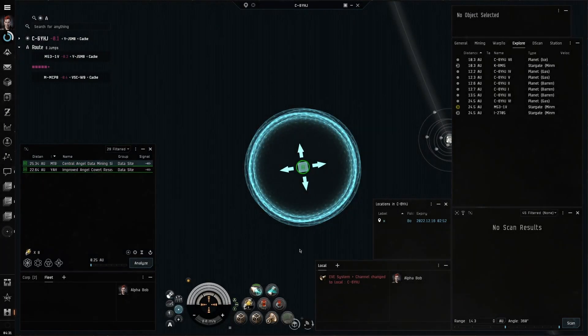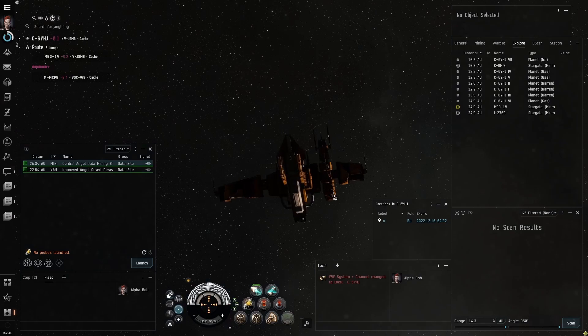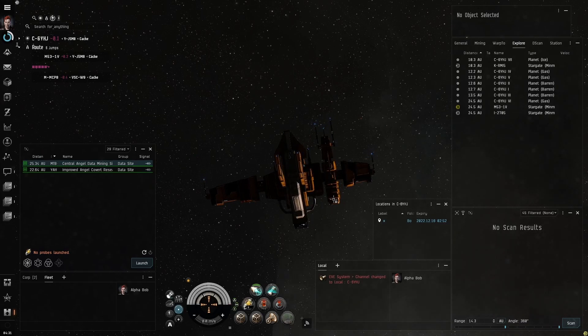As an explorer, you should keep increasing your probe scan strength throughout your career. It will help you scan down signatures quicker and increase your ISK per hour as you spend less time scanning. This is especially helpful in wormhole space with dozens of signatures to scan.